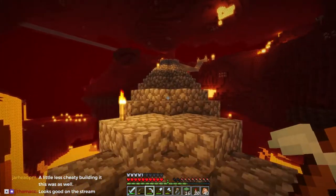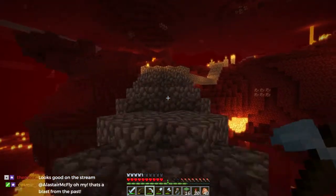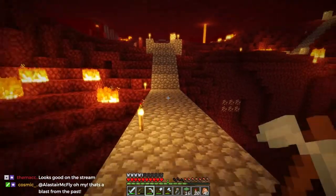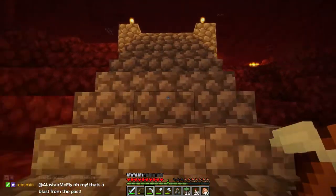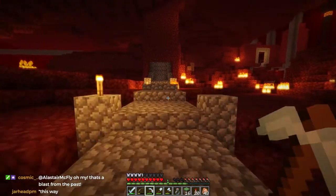I'd like to do more with this staircase too. Alistair was nice enough to build this bridge of certain death - I'm not sure how many times he died building it - but it'd be cool if we could turn it into something nice to walk across. Now that we've got the foundation, I think something could be kind of cool.